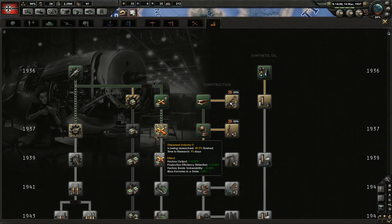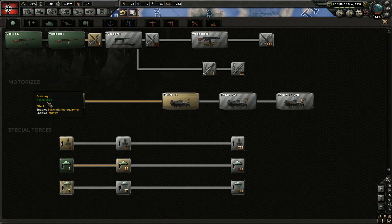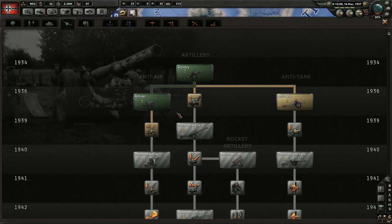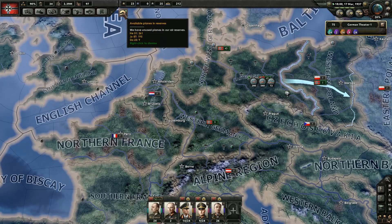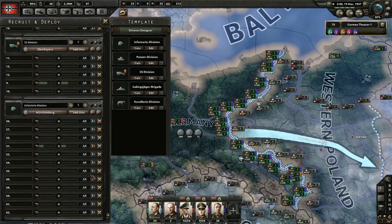Construction 2 has been researched. Let's go ahead — actually no, we need to focus on building up stuff here at home. Let's go ahead and get interwar artillery. We have extra planes at the ready but I'm not going to use them just yet.